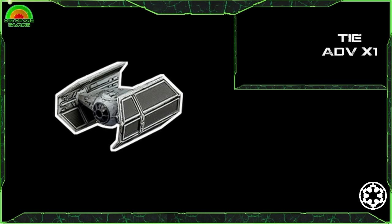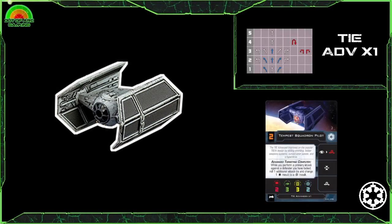Next up we have another classic — the TIE Advanced X1, more commonly known as Darth Vader's TIE fighter. Although only seen briefly in A New Hope and with an appearance in the Rebels episode Twilight of the Apprentice, this ship is rightly feared. With a similar stat line to the TIE fighter of 2 attack, 3 evade and 3 hull, it also comes with 2 shields and the inbuilt advanced targeting computer, allowing you to roll one additional attack die and change one hit to a crit when performing a primary attack against a locked opponent.